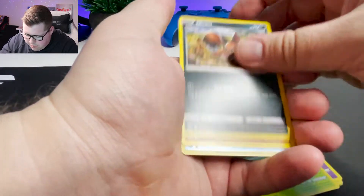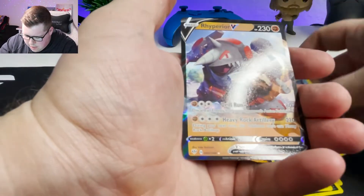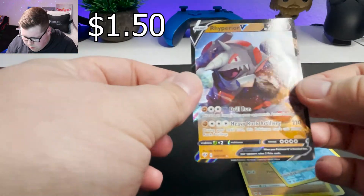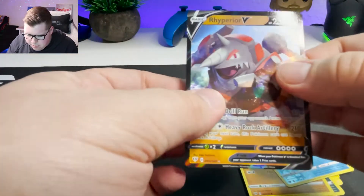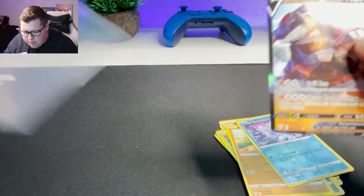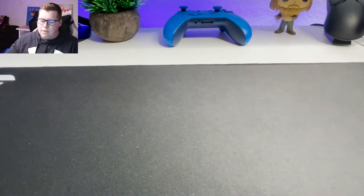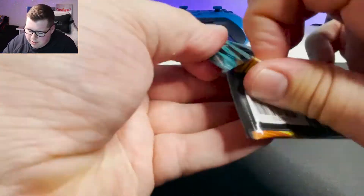I saw something peek there. Larvitar, Vanillite, and a V — Rhyperior V. That one's got some pretty decent alignment, that's good. Let's throw it in a sleeve, just in case. Still have no idea if it's worth anything. If it looks that cool, it's got to be worth something, right?